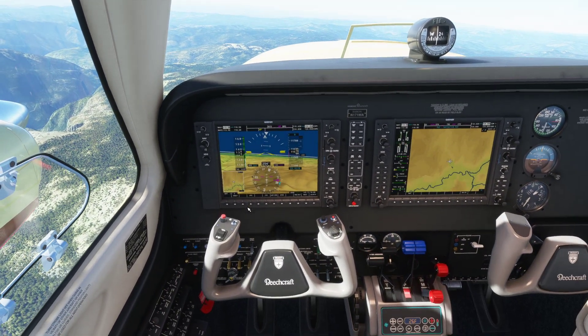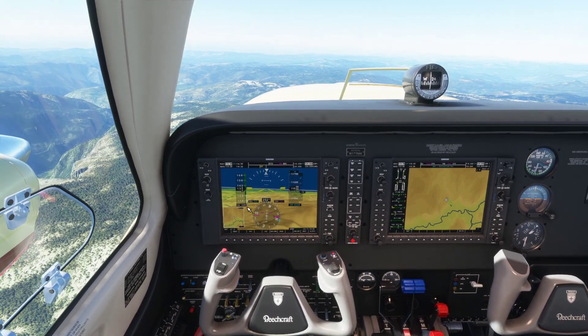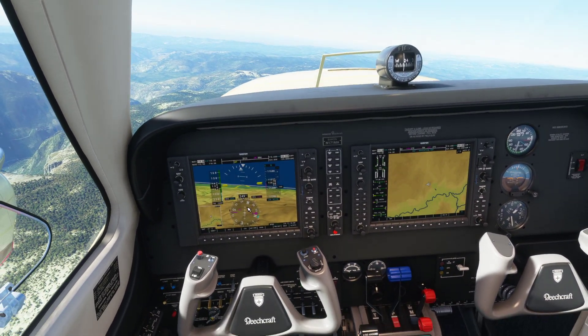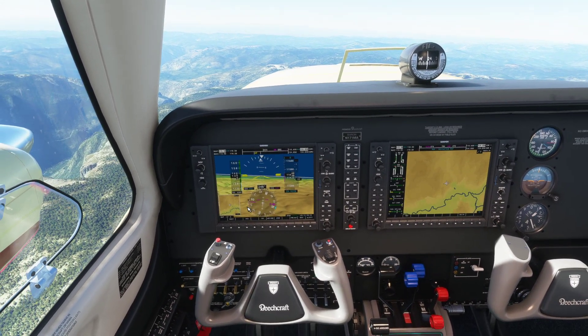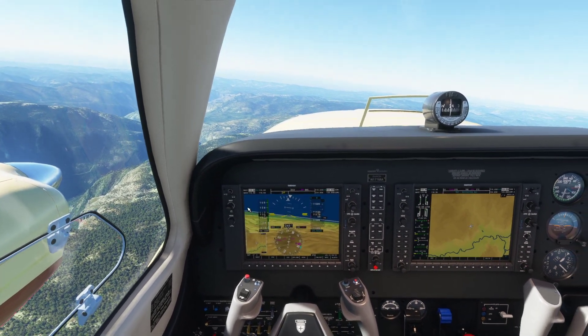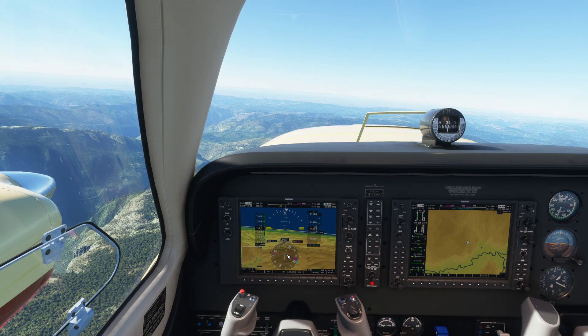Verify now — we're going to reduce power on the left engine and verify that we don't hear anything spooling down. And lastly, feather: we're going to take the left prop and bring it all the way back into the feather range, which will feather the propeller and reduce the RPM, decreasing drag and giving us better cruise performance on one engine.